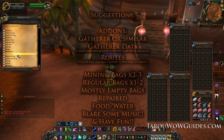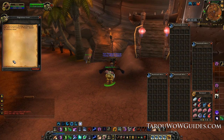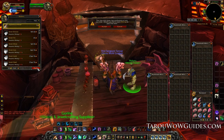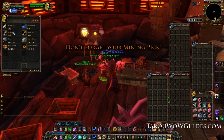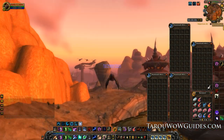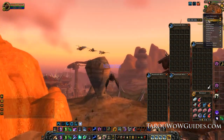Now that all the prep is out of the way, learn apprentice mining for your primary profession. Ask a guard in any major city to find out where the mining trainer is. Don't forget to buy a mining pick from the supply vendor. Also make sure your tracking is set to find minerals and your mini map is zoomed all the way out.